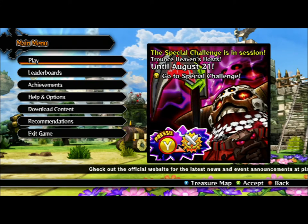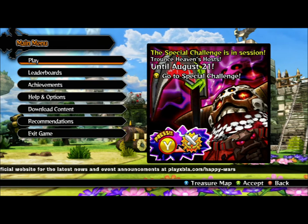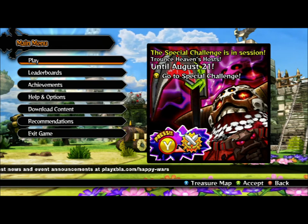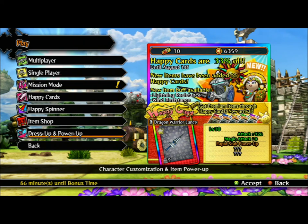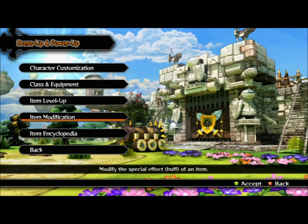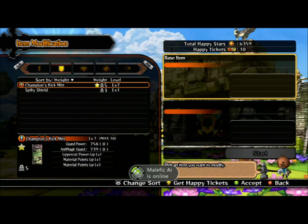This is a quick Happy Wars video on how to modify your weapons or other items that you may have in your inventory. The first thing you're going to need to do is go into the inventory area on the screen, go down to dress up and power up, and then from there go to item modification, and choose the item that you want to modify.